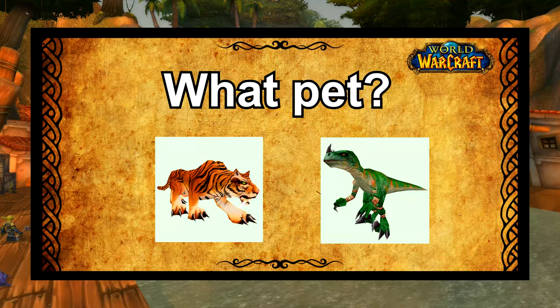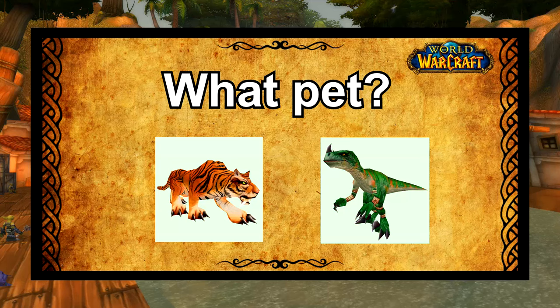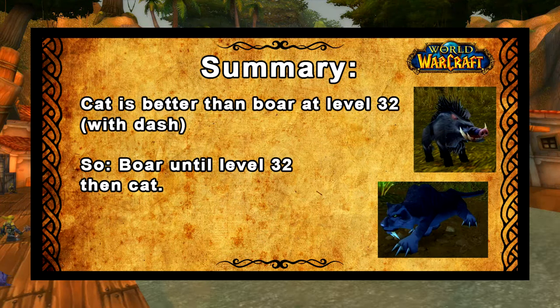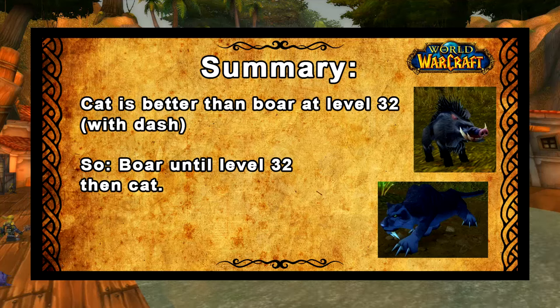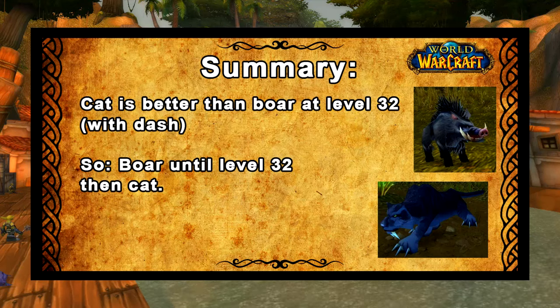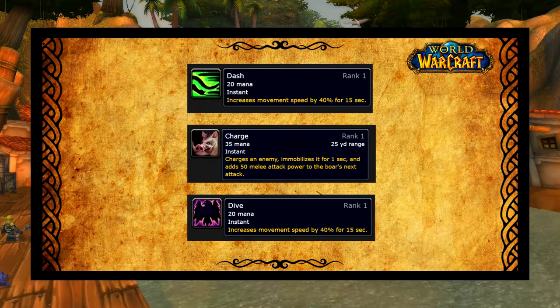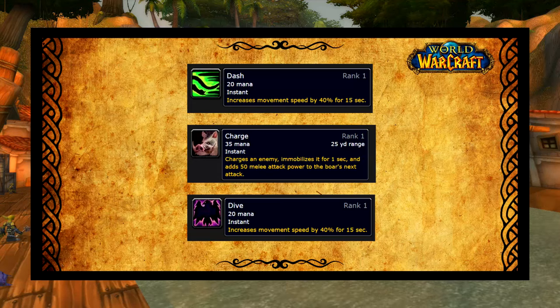The first big question people ask when they want to play Hunter is what pet should I use. The short answer is that a boar is best until level 32, and then when Dash becomes available for the cat you switch to a cat — specifically the Stranglethorn tiger as this is the most convenient option. The reason why the boar and cat are the best options is simply because of the intercept abilities they have. The faster they get into combat the less time you're going to spend killing each enemy, which means you save a lot of time in the long run.